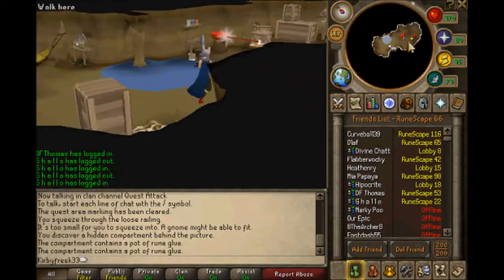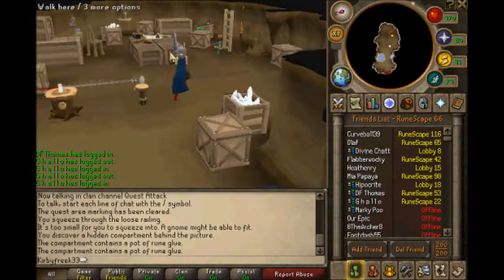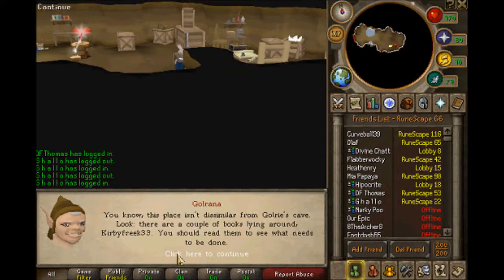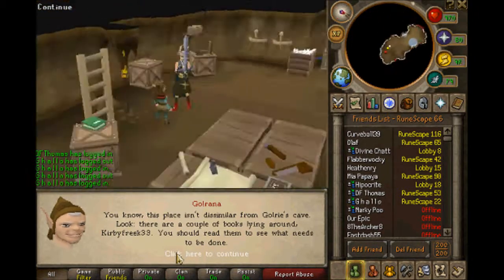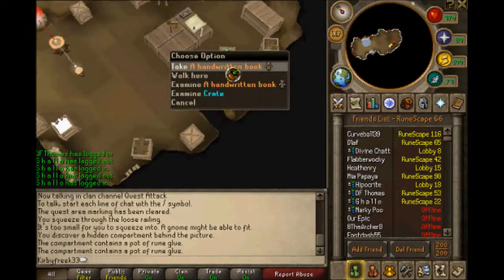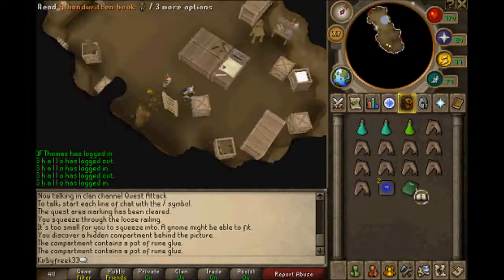Let's talk to Gulrana. It seems like Gloofy's not around here now. You know, this place is similar to Gulrana's cave. Look, there are a couple of books lying around. You should read them to see what needs to be done. Take a handwritten book with the annoying icon.